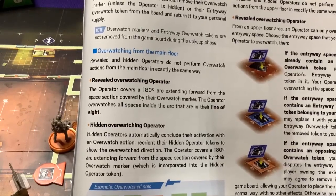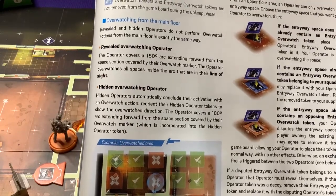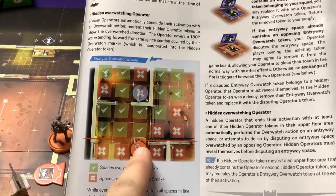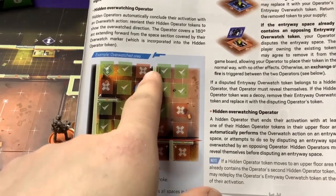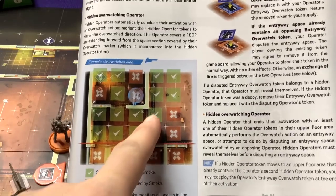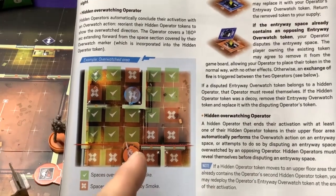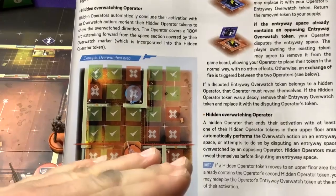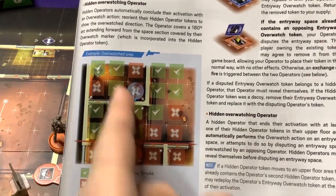Overwatch markers are not removed during upkeep. Overwatching operators cover a 180-degree arc extending forward from the section covered by their overwatch marker, watching all spaces in that arc within their line of sight. For example, Smoke overwatching can see straight forward, but can't see through walls to either side. He can see all the spaces in front along his line of sight, but anything blocked by a wall is excluded.